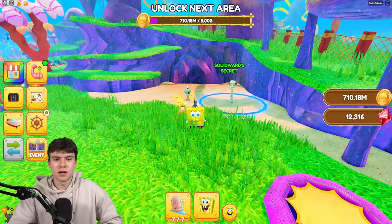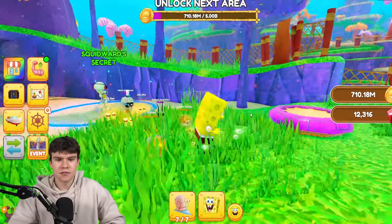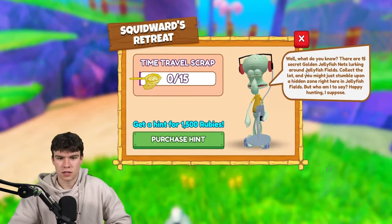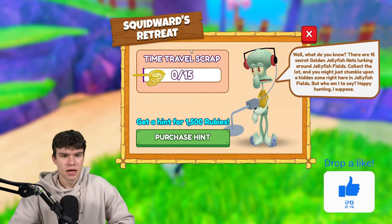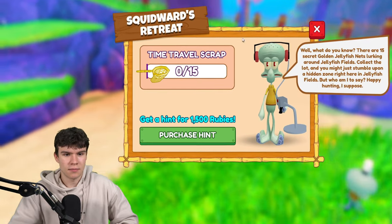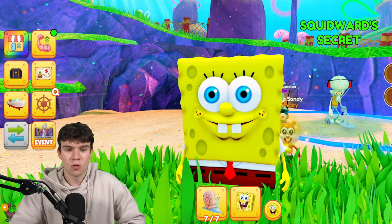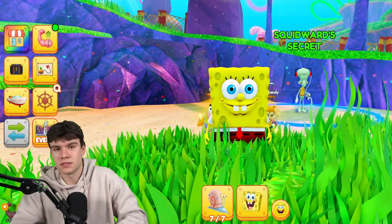In today's video, I'm going to be showing you how to find all 15 jellyfish net locations in Spongebob Simulator. Here we are on Spongebob Simulator. I'm going to be showing you how to find all 15 golden jellyfish net locations for Squidward's secret quest, Time Travel Scrap. I'm going to be showing you how to get all this scrap today. Let's go.